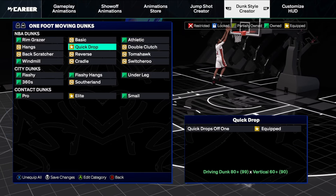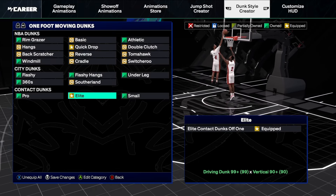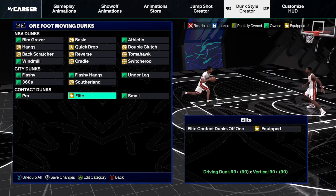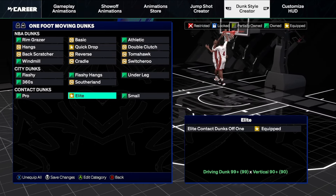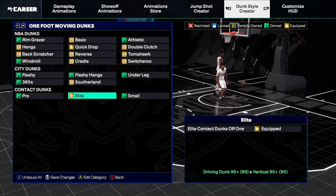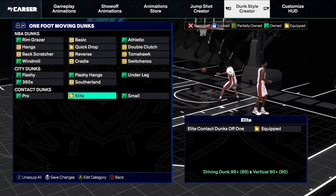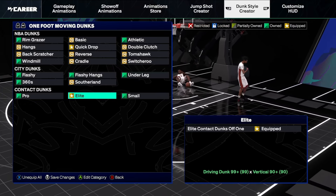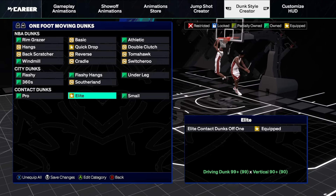Those are things to put alongside your contact dunks. Last year, putting certain dunks on your build would get you more contact dunks — that is just not the case this year from my experience. On my 99 dunk build I only use elite, but the more packages you have the more contact dunks you'll get in more situations, because every single contact dunk has an animation depending on where you are and where your defender is. Look where he's launching from — he's in between the circle at the free throw line and the circle under the rim. That's when you want to start triggering your contact dunk and going for that dunk meter.